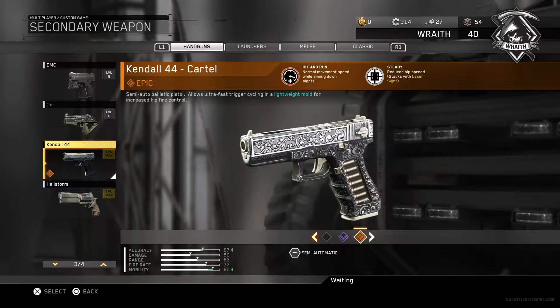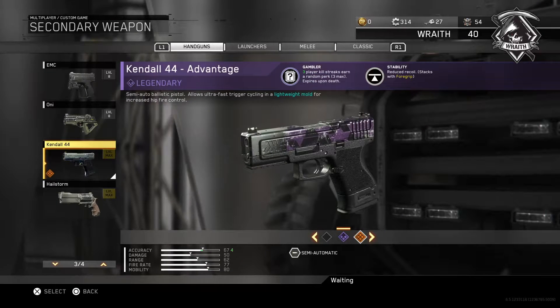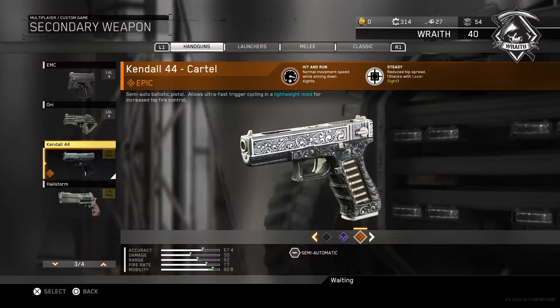The epic has Hit and Run and Steady, and the legendary has Gambler and Stability. So we're just going to look at the epic today really quickly.